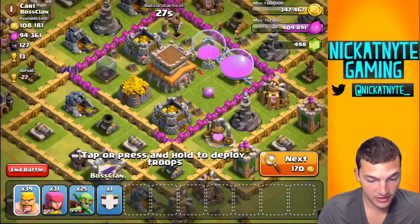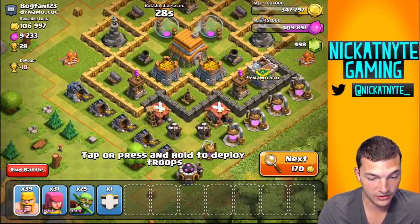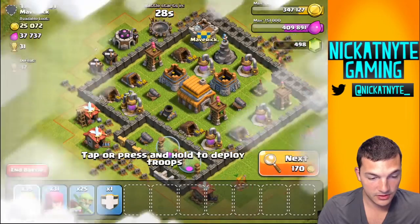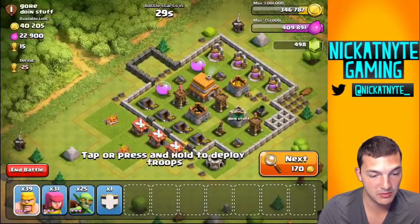100,000, but we'd have to get all the way to the center for that and I don't have any wall breakers yet. He has a good clan castle on the outside, and I don't know if I can take out those wizards, so let's keep moving. 25,000 — not really worth my time. 38,000 and 100,000 elixir — let's keep moving. Looking for something better.